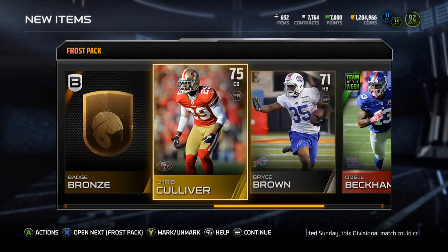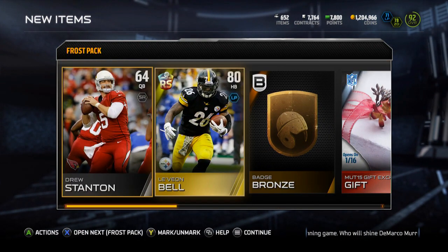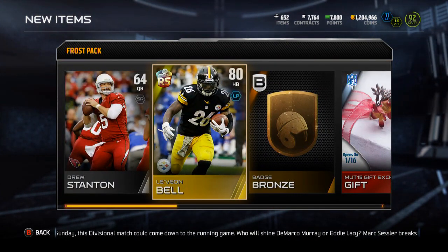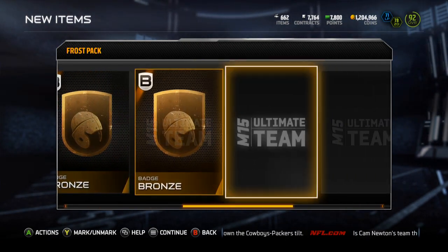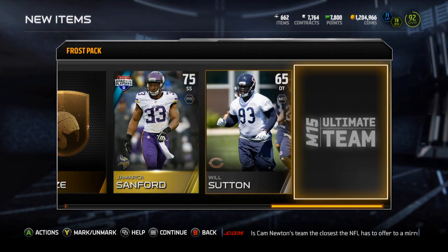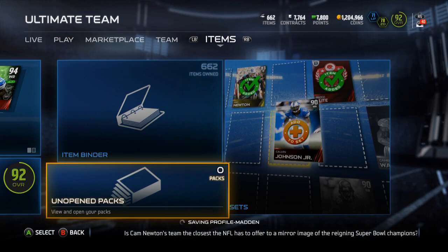Need to recoup coins - I wagered 350k and then we played double or nothing and I beat him, so that's how I got those coins. I'm gonna need all the coins I can get. Last pack: Ice Bowl collectible, Muhammad Sanu, Niall Davis, bunch of bronze badges, Road to the Playoffs Jamarka Sanford, Stefan Taylor - that's all those packs.